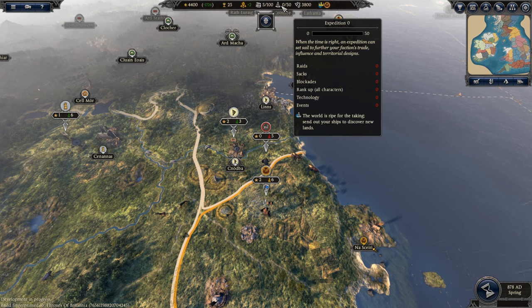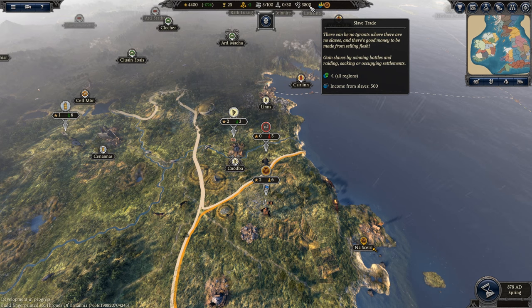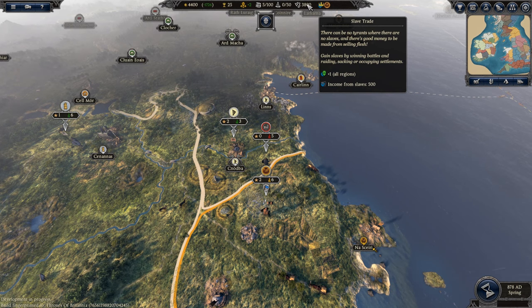We've also got expeditions and we'll gain points towards that, the maximum being 50 — that's when an expedition will pop. We can gain expedition points by raiding, sacking, blockading, ranking up characters, getting technology, and various events. We also have the slave trade mechanic. It gives you plus one public order for all regions and increased income based on the number of slaves, but slaves are automatically sold off at the end of each turn, so you benefit more in times of war. I was hoping you could manually choose to sell or hoard them, which would have been a more fleshed-out mechanic.